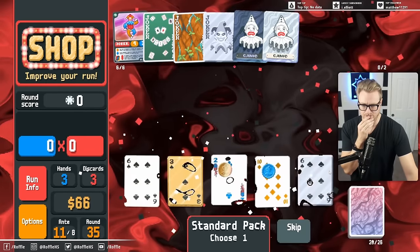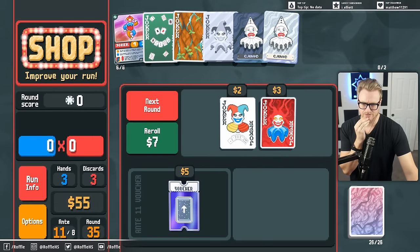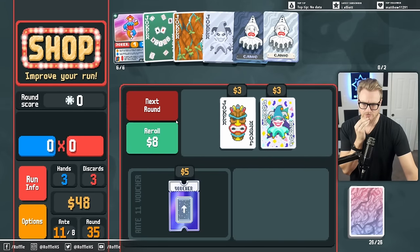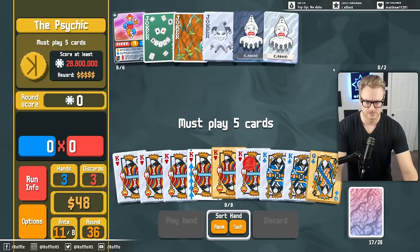Just looking for Kings. I'd rather have Death. I don't even know if I should look in packs anymore. I'd rather find Death than add more Steel to the deck, right?